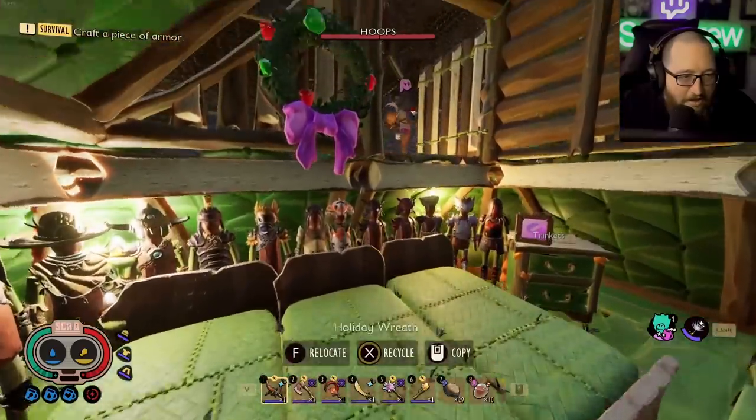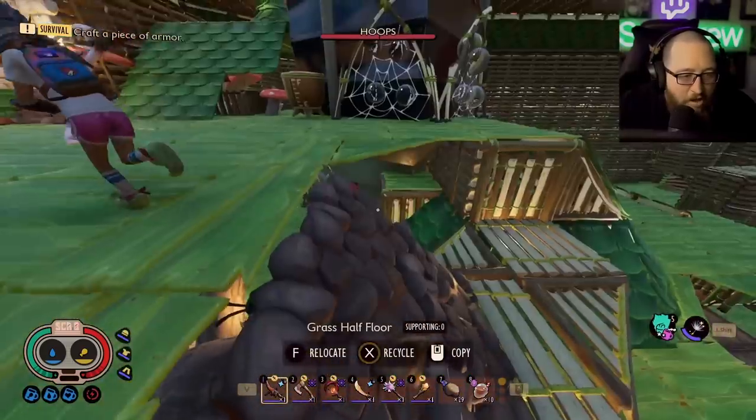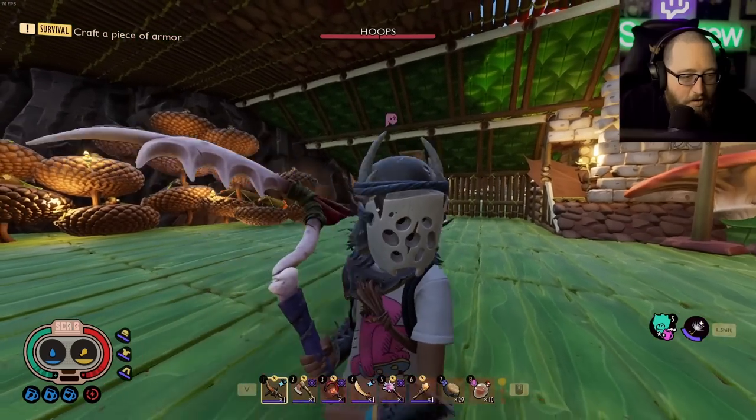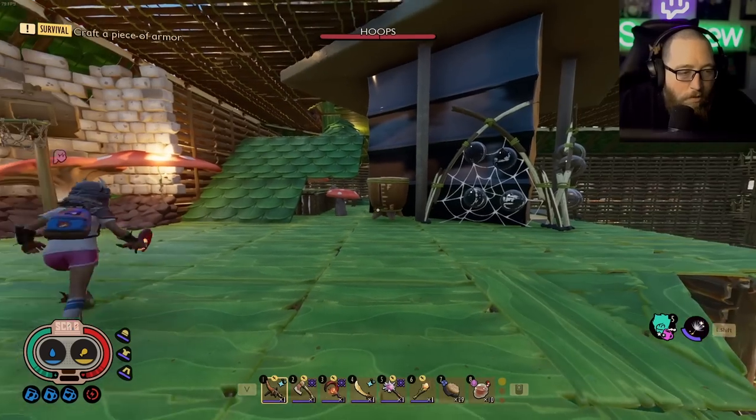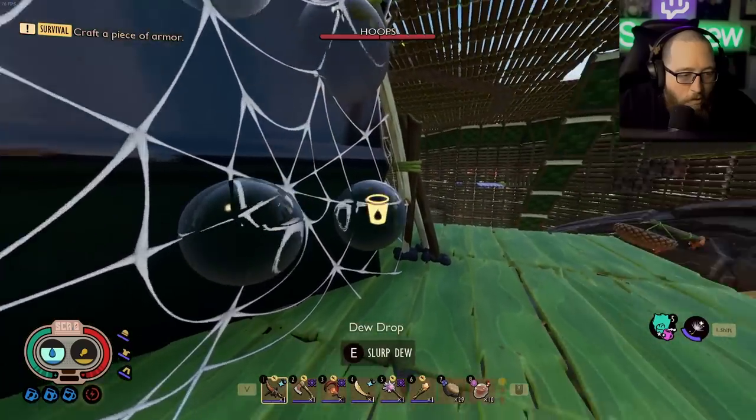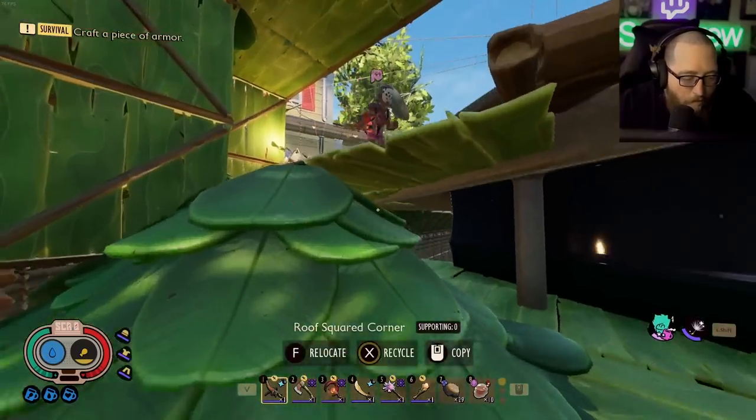My first black widow weapon, spider fang dagger, insect bow, crossbow — every single one, the very first I ever built went on the wall, then I had to go farm for more. I actually messed up and took my first spicy staff to level eight before I realized it because I was so excited to play with it, and then I had to put it on the wall anyway.